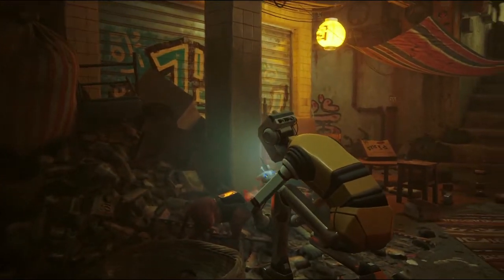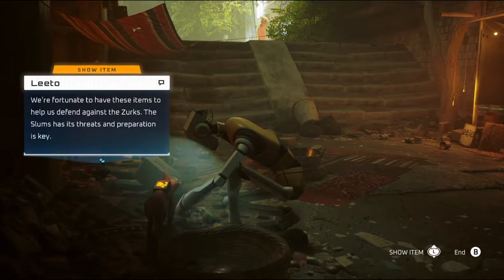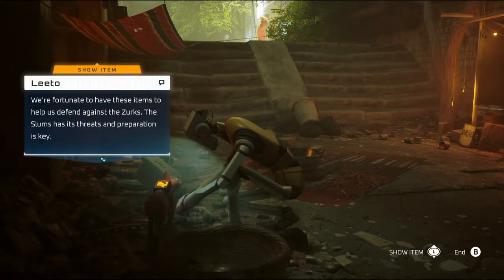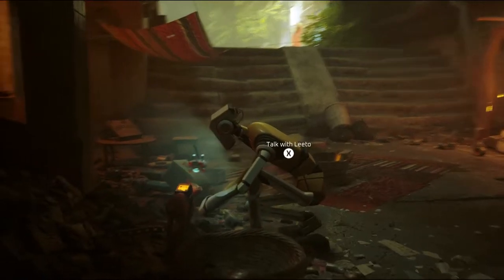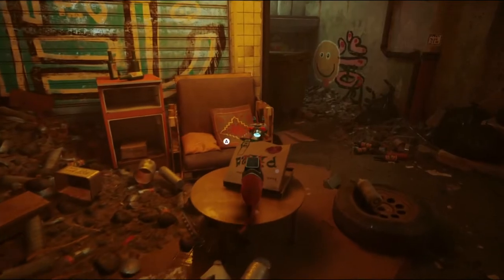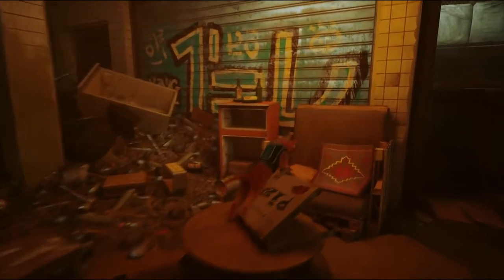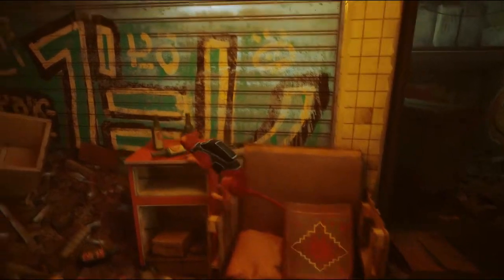'We're fortunate to have these items to help us defend against the Zerks. The slums has its threats, and preparation is key.' Pizza? Delicious. Also empty — probably gotten moldy by now. Anything up here? These aren't energy drinks, these are glass bottles.